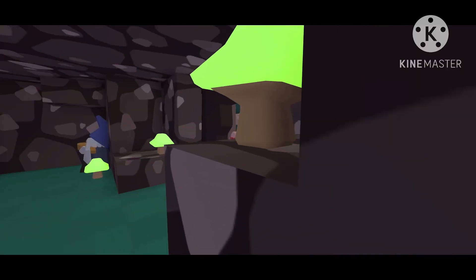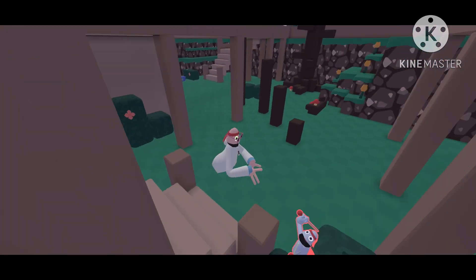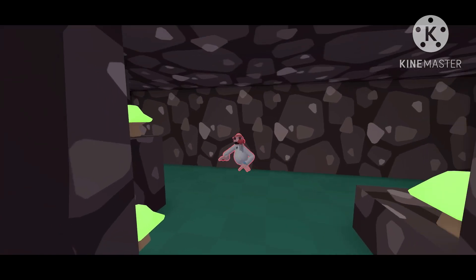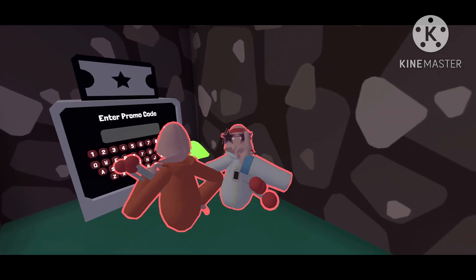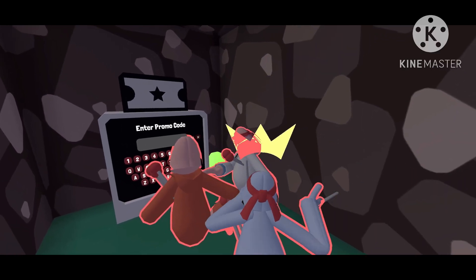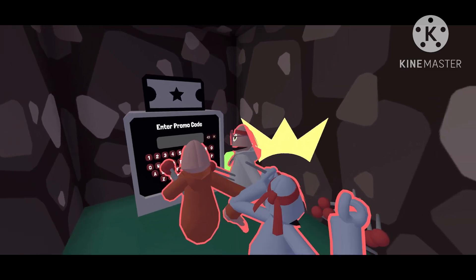We're down here. Yeti just started running a little thingy. There are promo codes right here: Yeti gives you 300 and Snow gives you a cool cosmetic. Yeti and Snow. This code is expired though.